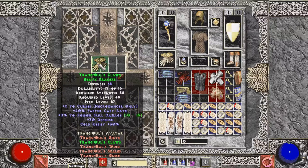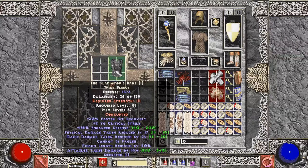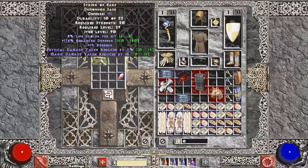Let's do these Trang gloves — I've heard of people using these on sorceresses for the faster cast rate. See what we get — they bricked. Next up, Gladiator's Bane — nice little armor, high defense, one socket. Then some random gloves I get a lot; rolled regenerate mana so, no.